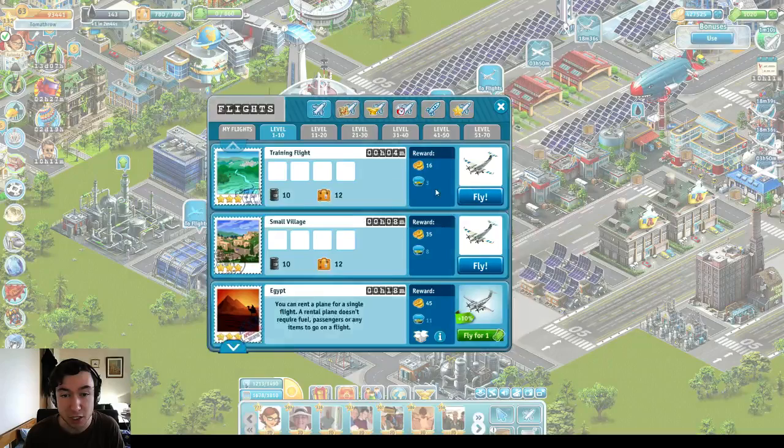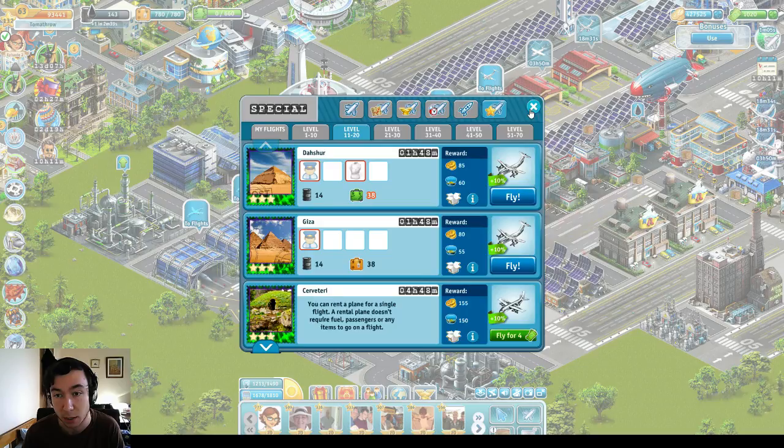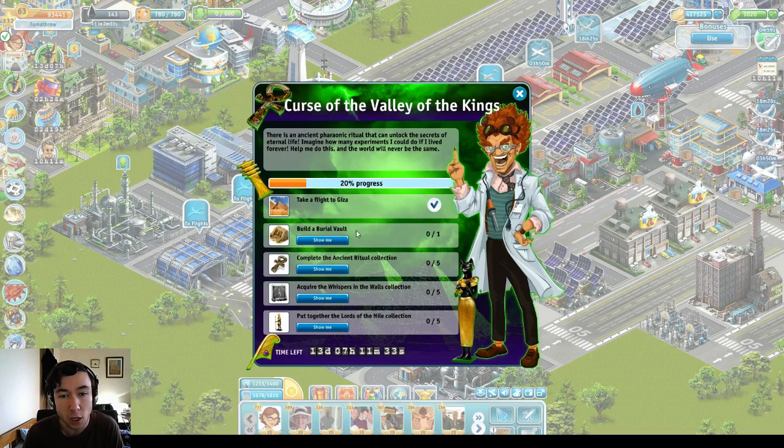And you use those possessed passengers to fly to the other special places over here. So Giza, for instance, requires possessed passengers. So you use those to fly to some of the other destinations. They are dropped every hour from the burial vault, so you need to build one of those. Probably you're going to want to build quite a few of them so that way you get lots of possessed passengers and you'll be able to fly a lot more often to the destinations that require them.